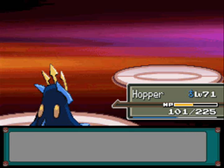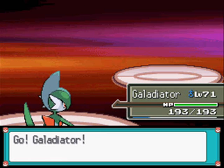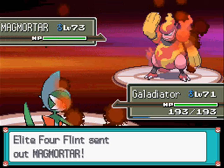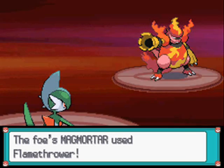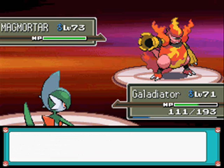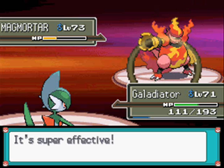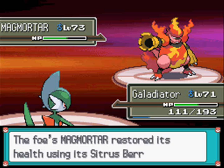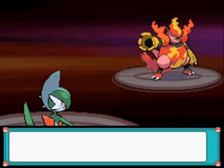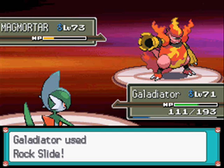Obviously going for Magmortar here. Let's go with Gladiator - I have a Rock type move to deal with this thing now. This is Magmortar, the star of his show, Level 73 Fire type with the ability Flame Body, with the moves Flamethrower, Thunderbolt, Solar Beam and Hyper Beam. It has a Citrus Berry. Took that like a pro, Gladiator! It'll probably live it... yeah. It's going for Solar Beam - like 'screw it, I'm dying anyway' - just making me take less damage.